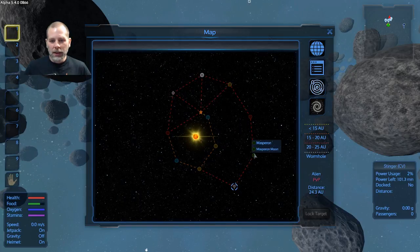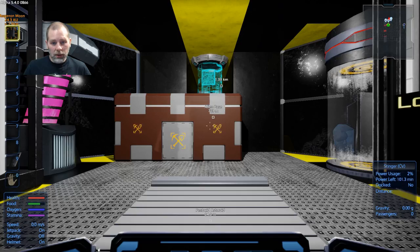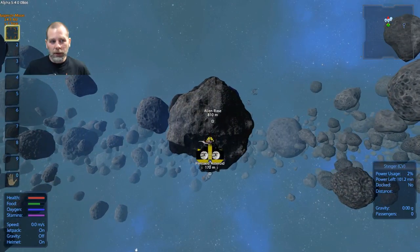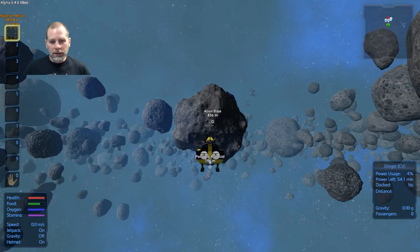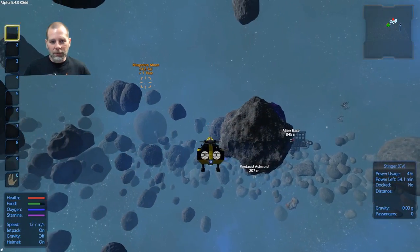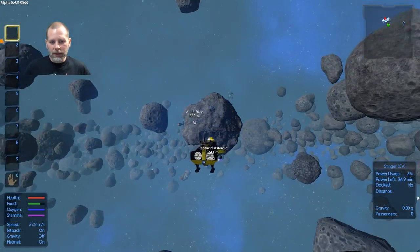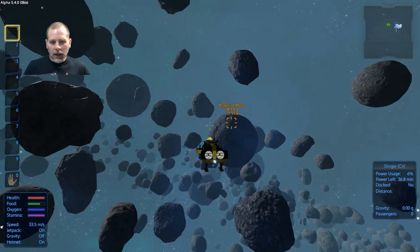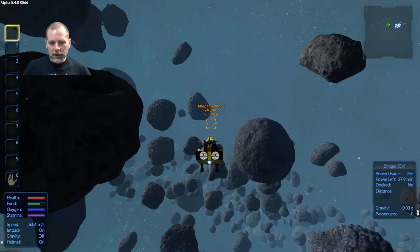So let's plan out where we're going here. We're going to go to Iatis and grab... it says the Masperon moon is the target — interesting. We're going to go over here and see if we can get... I need to put more in the warp engine tank.